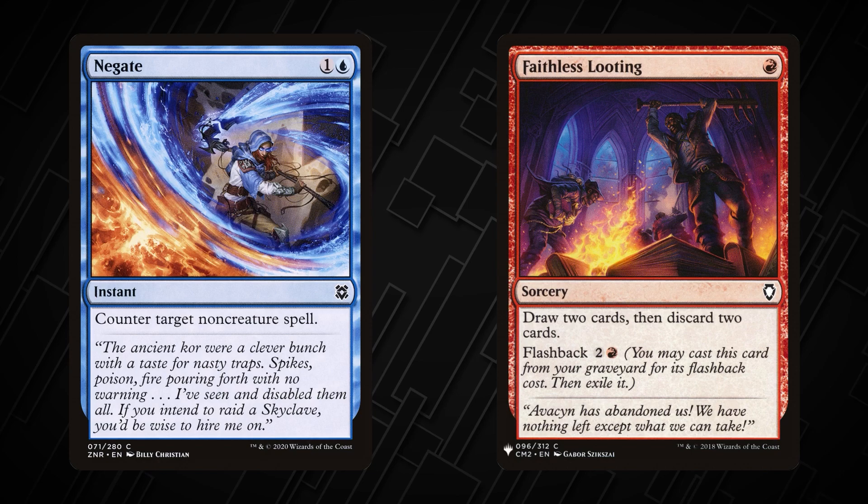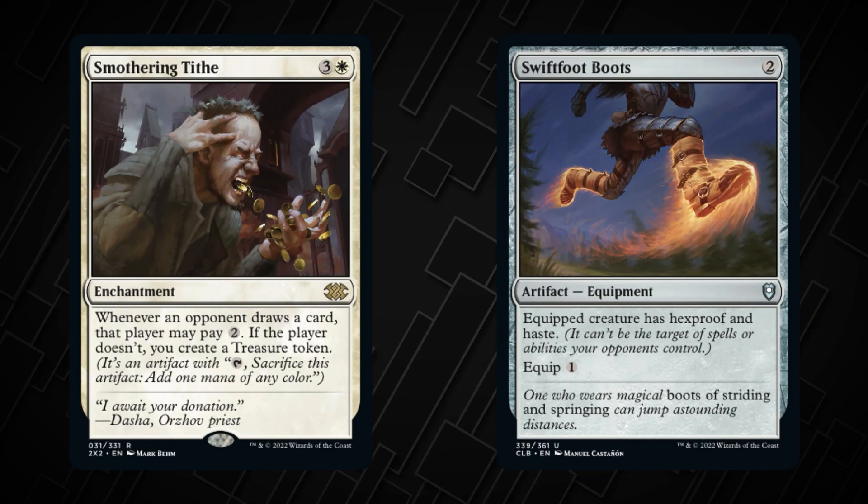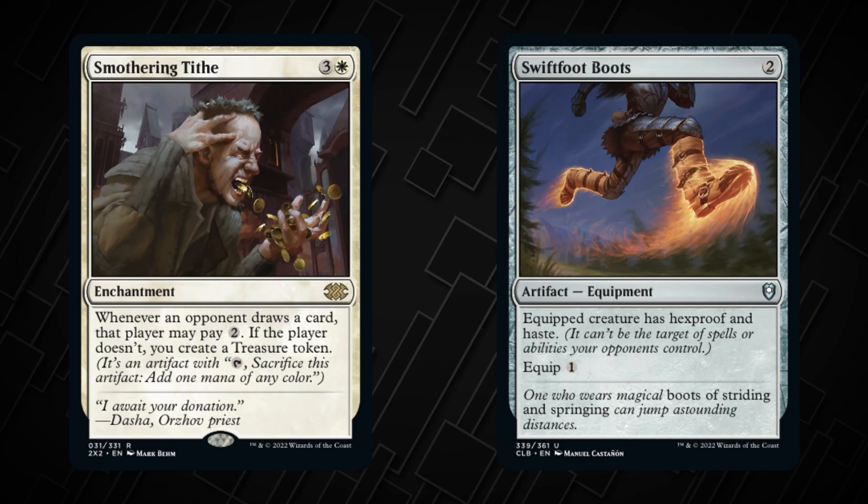We'll dive into how combat works in a later video. Of course there is more to Magic than just lands and creatures. You can also cast powerful one-time spells called instants and sorceries to flex your magical prowess. Enchantment and artifact cards stay on your battlefield to help your goals. You can even summon the assistance of a famous planeswalker from the multiverse. We'll go over all the different types of cards in Magic in a future video, but all you need to know about them now is that they help you accomplish your goal of depleting your opponent's life total while preserving your own.